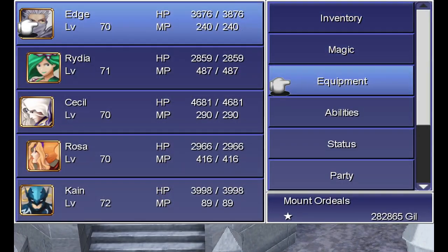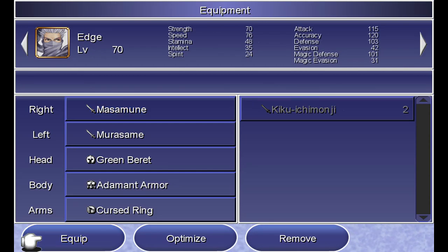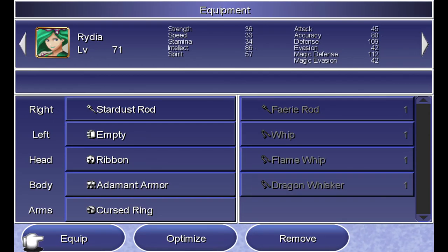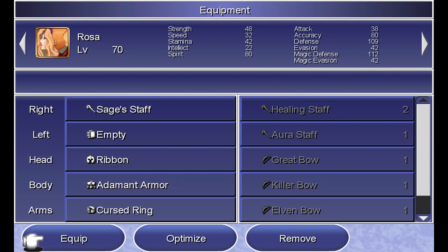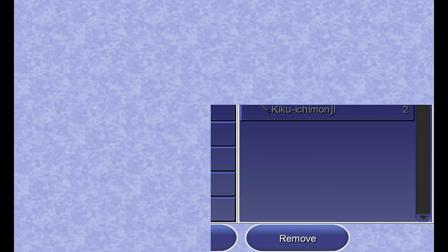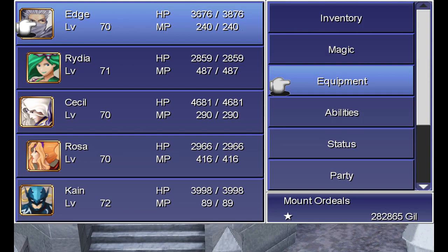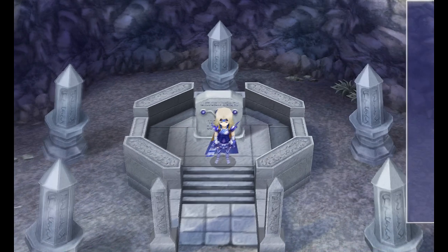Let's go over my equipment. We've got Adamant Armor on everyone plus Curse Rings. Curse Rings are very important to have on everyone because they turn any sort of resistance into absorption. I might have said Curse Rings sucked during the Let's Play, and in general they actually do. But when you combine them with Adamant Armor, they absorb all elements. We have that so we can absorb water, which nullifies an insta-death Tsunami from Jerrion.